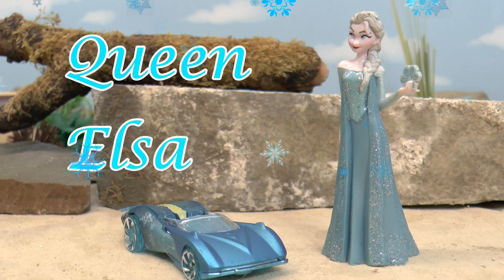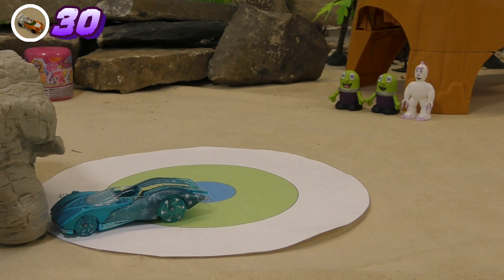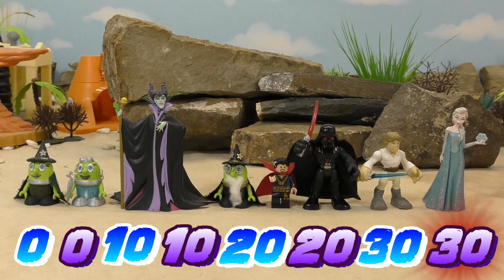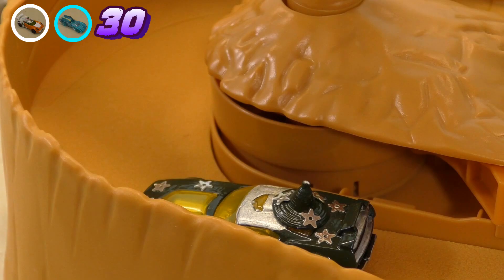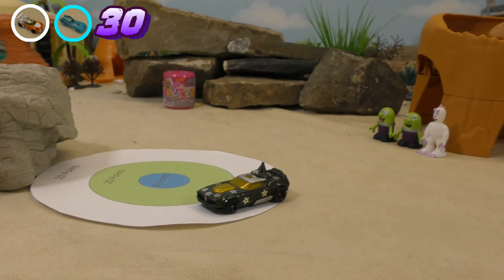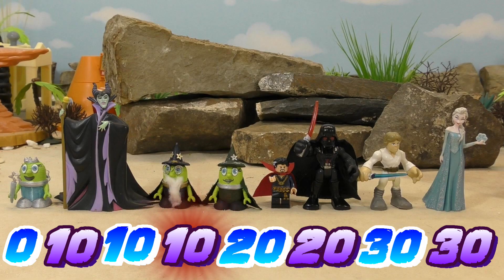How will Queen Elsa do? Let's see from another angle — it's close, but it's twenty points, so she's drawing with Luke Skywalker. Next, it's Witch Funling. Witch Funling bounced into ten points, so finishes with ten points.